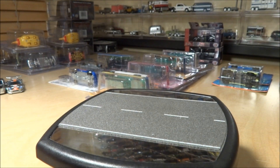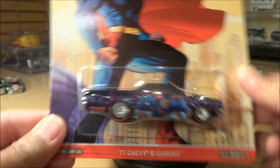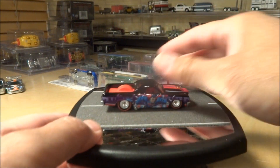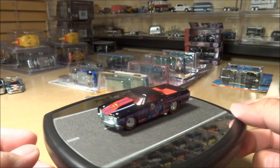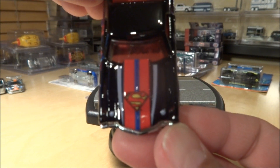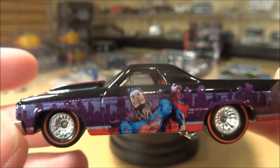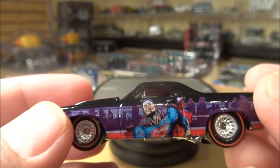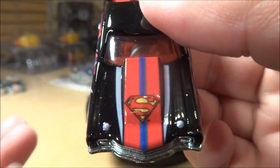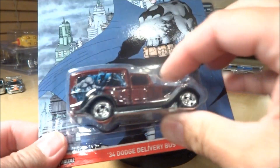I'll save the best two for last. Next we've got the '71 Chevy El Camino — Superman. It's got the red line Real Riders on the wheels. There's the hood there with the Superman logo. There's a man on the side there, and it's a slightly different logo on the other side. One thing I do like about the pop culture pieces is that very rarely will they use the same tampo on both sides, particularly in these character pieces.